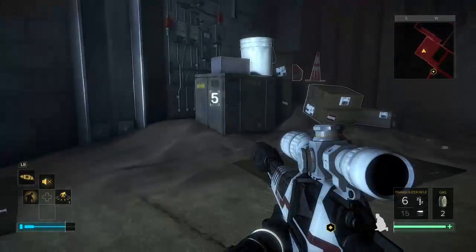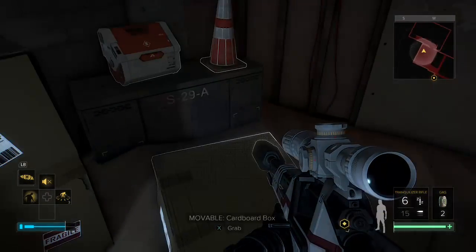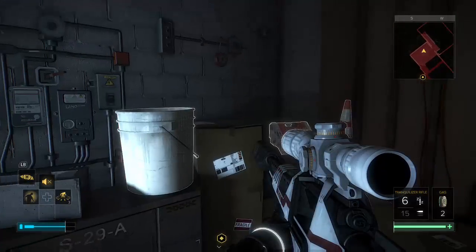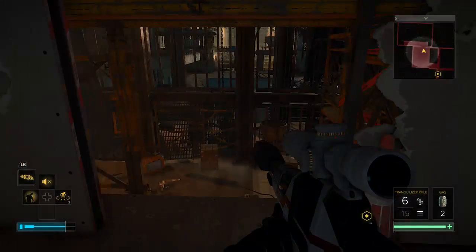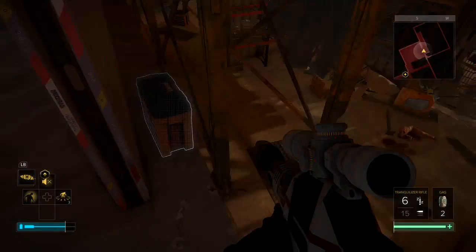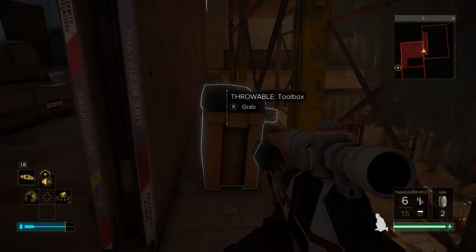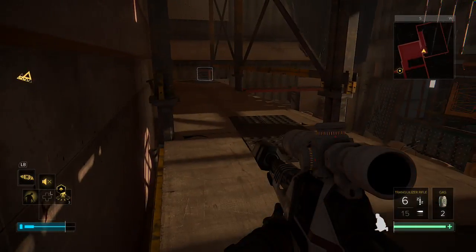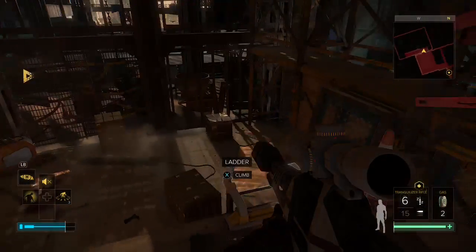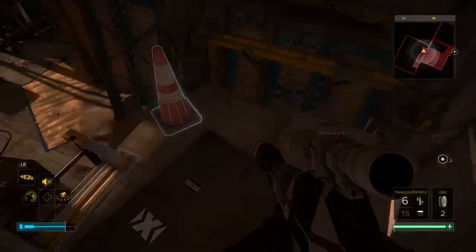Grab the garbage can. What else am I getting in this box? The box — the objective. This is that room I was in. Toolbox — I need the toolbox for... what did I just do? Where am I? I'm getting lost in this room.